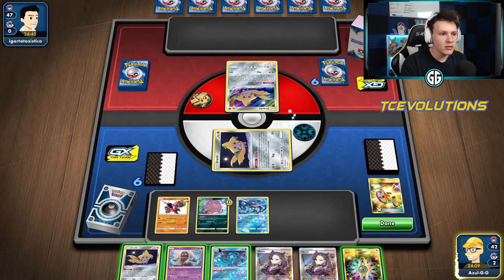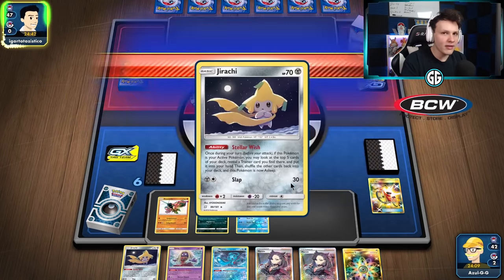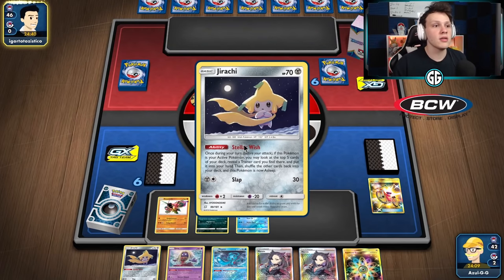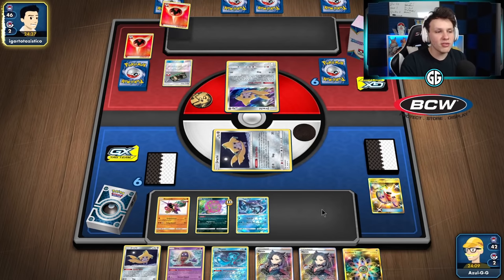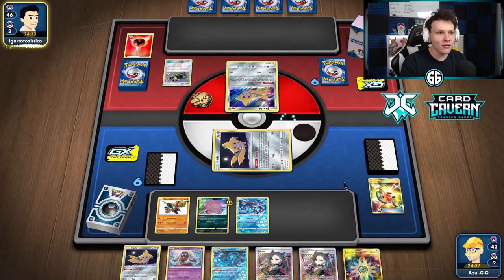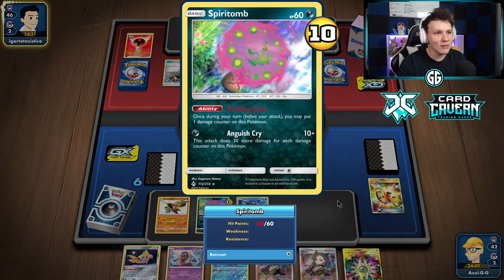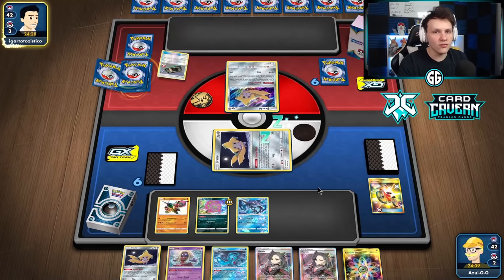Despite is possible to get a turn one knockout, if they don't I don't want another Spirit Tomb in play. I'll bench Tapu Fini but not attach energy yet — if they don't put Blacephalon in play I want energy on Spirit Tomb; if they do I go with Fini. I could bench a second Jirachi as backup, but this list doesn't play Scoop Up Nets so once something's in play, it's in play. I'm fine putting Buzzwool in play because it'll always be a factor in this matchup.